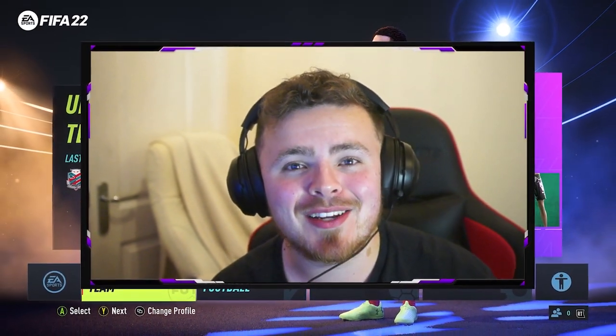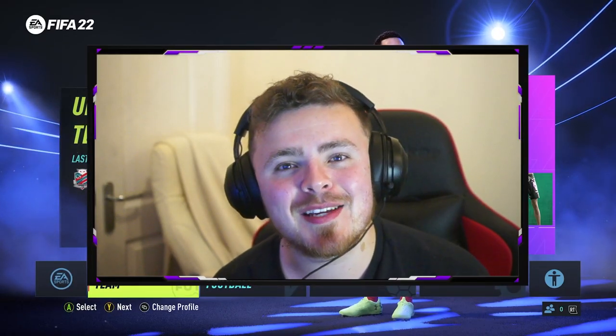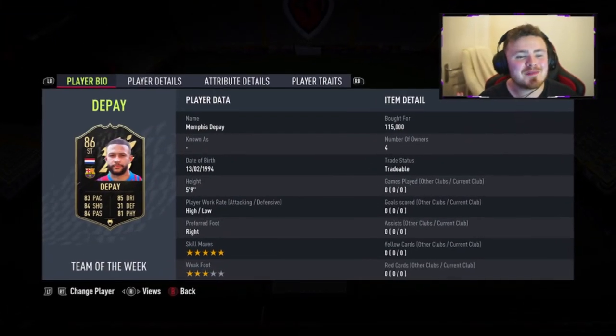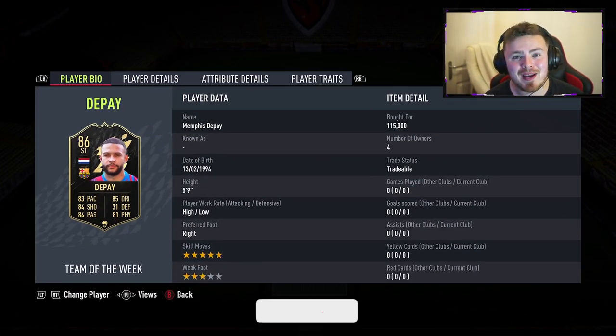Yes then guys, how are you doing? My name is Morsi and welcome back to a brand new player review on my channel. We've got the new Team of the Week - it is here and it is by far the most insane looking Team of the Week we've had so far in FIFA 22. One of the best looking cards out of that Team of the Week is Mr. Silence the Haters, Memphis Depay. Here is Memphis in all of his glory - 115,000 coins I spent on this.